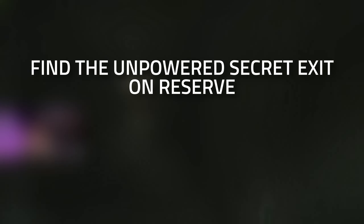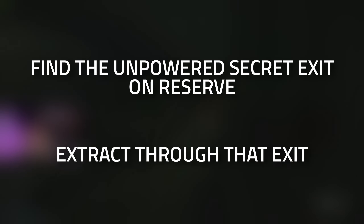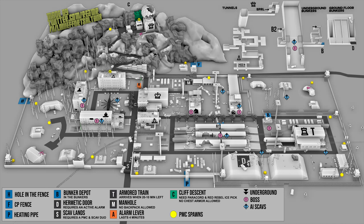Hey guys, welcome to a Mechanic task guide. For this task you need to find the unpowered secret exit on Reserve and then extract through that extract. Don't forget to leave a like on this video if you find this guide useful. For this task we are going to need to leave through the D2 extract.